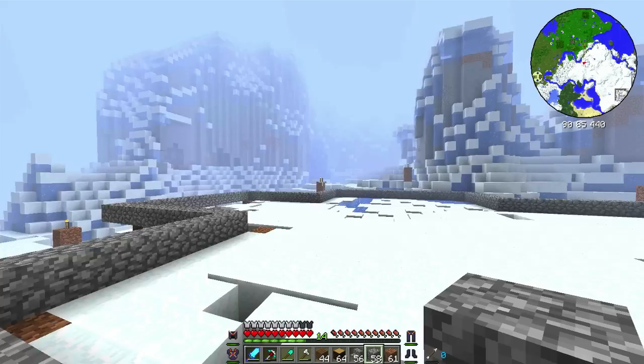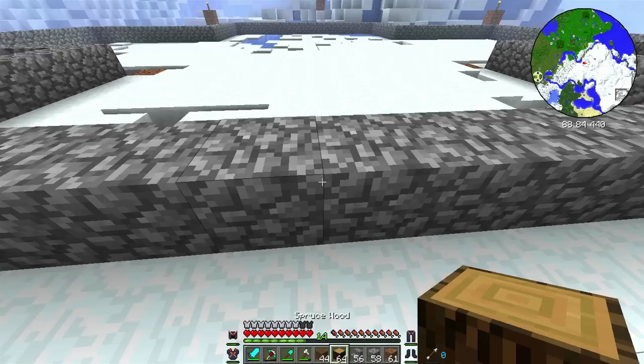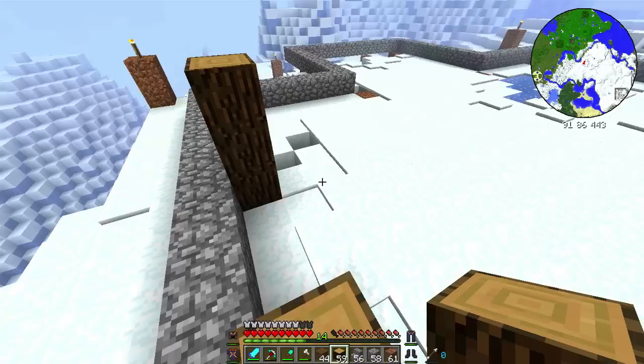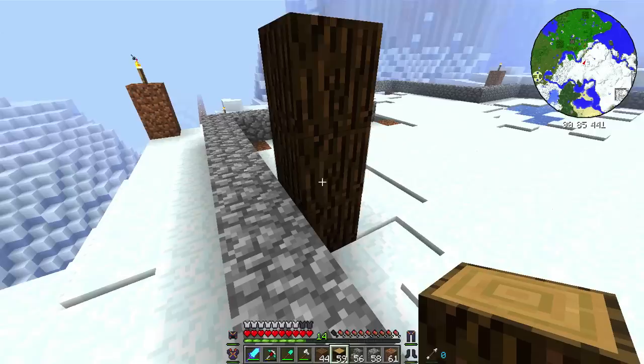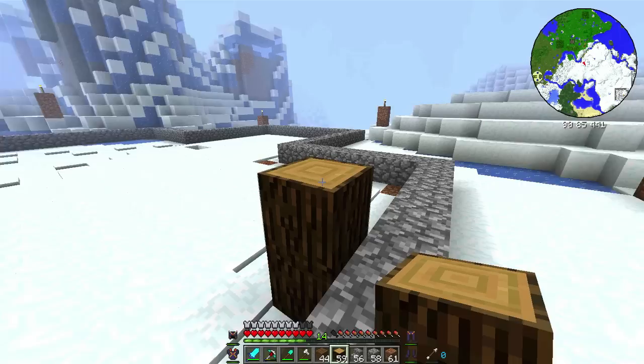So we've got a basic foundation now. We're going to take our logs and start to place them up here. It's very easy to get logs in this game mode because of the tree caterpillar — I've got a little tree farm going over by the starter house. We're going to count from this block here and go up five blocks: one, two, three, four, five. Perfect.